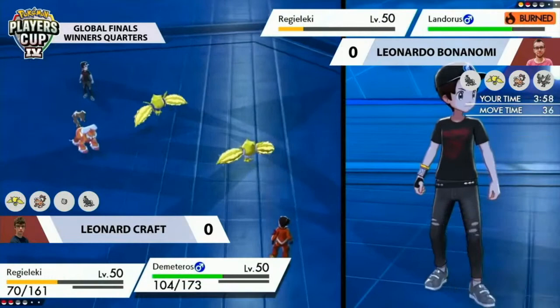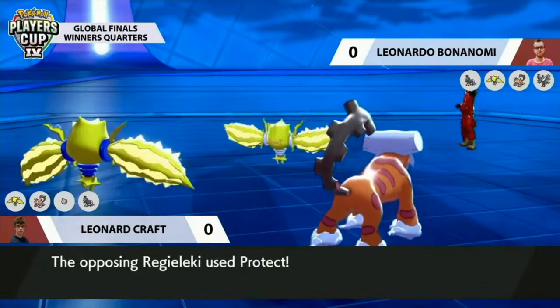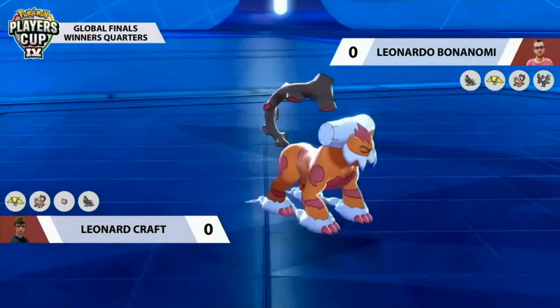Leonardo going for Fly — a two-turn move, obviously no longer having Dynamax — and the Max Airstream goes into the Fly animation, so Leonard actually misses his third and final turn of Dynamax. That's crucial for Leonardo because he just dodged all that damage. Leonardo will still have to take damage on Landorus's return to earth. Now it feels like Landorus versus Landorus and Regieleki versus Regieleki on the field.